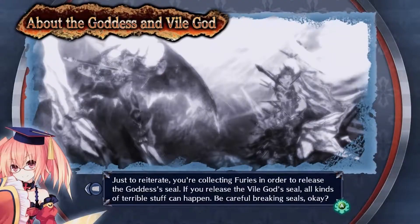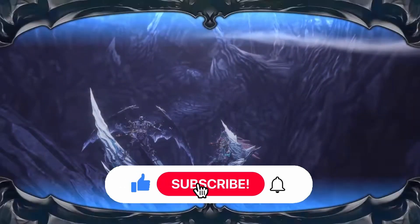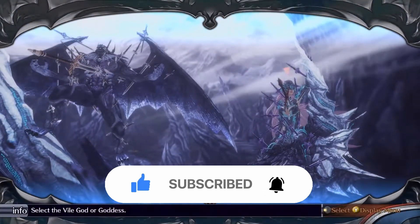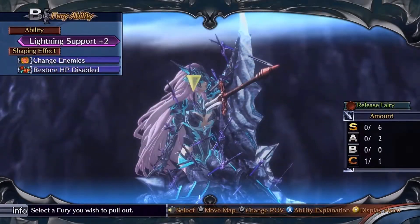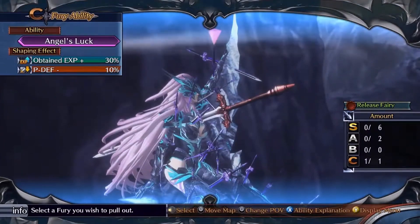The biggest addition from the original are the two extra endings. In the PS3 version, there was a goddess to save, and that was pretty much it. Now you can choose which to resurrect — the Vile God, or take a twist that leads to the evil goddess ending. This changes the last two thirds of the story, giving the plot ways to divert into more exciting stories. It adds more weight and player agency to the resurrection mechanic that the original game lacked.